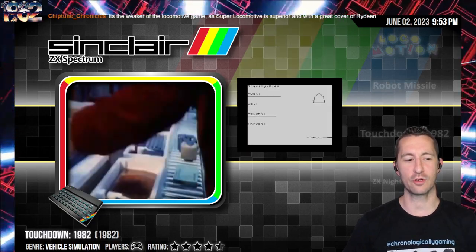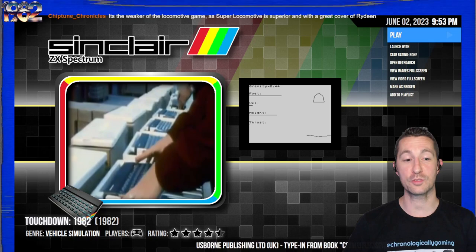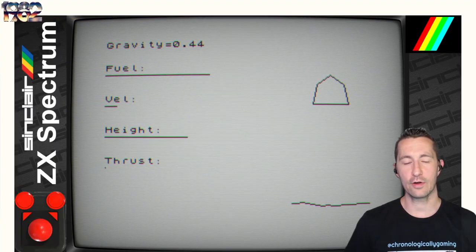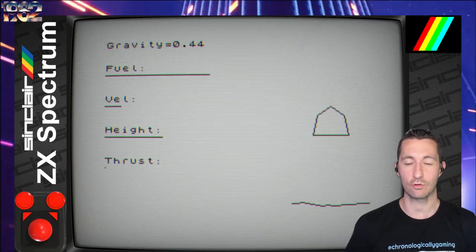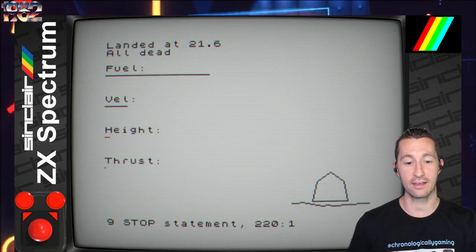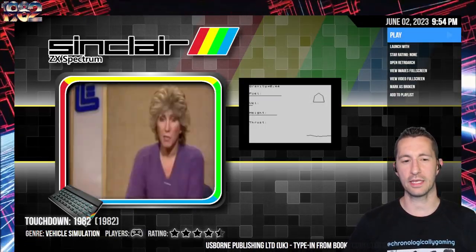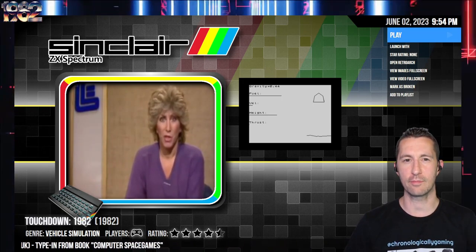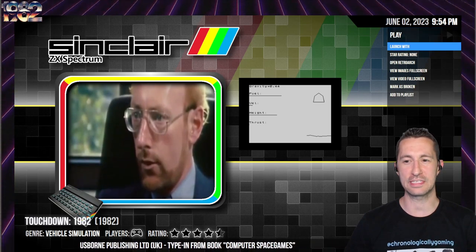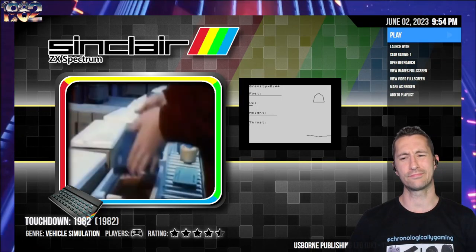Here it is — Touchdown on the ZX Spectrum, another one by Usborne Publishing from Computer Space Games. It's April 23rd, 1982 by Daniel and Jenny. It is the slight graphic version — you're pushing in numbers to thrust the rocket and not crash. The rocket crashed and the game crashed just like all the other ones. I feel like we're playing the launch of the ZX Spectrum like we played the very first Microsoft DOS game Donkey — borderline games. I'll say one star for Touchdown.